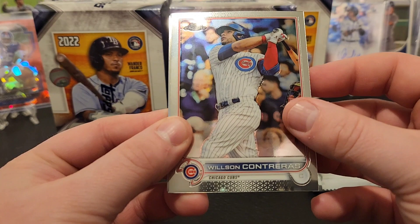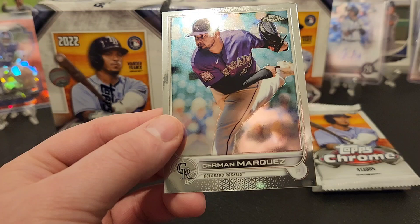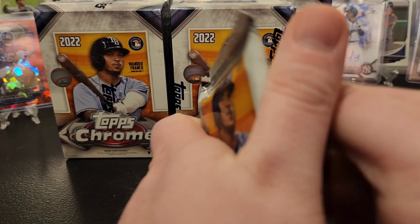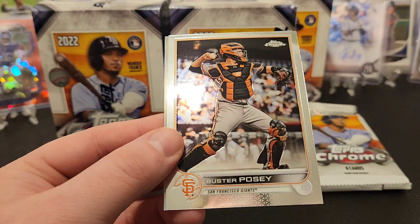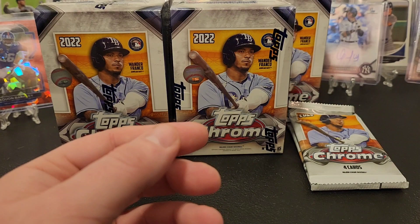Got Jack Flaherty, Wilson Contreras. Got a Chris Sale refractor - just cannot get back on the mound - and German Marquez. Looks like any of the packs that have the parallel has an extra card. That sounds like another kind of collation issue - usually the parallel would just be in one of the four cards, but I guess we'll take it.